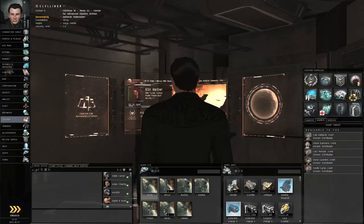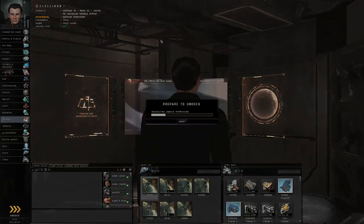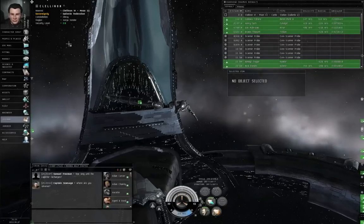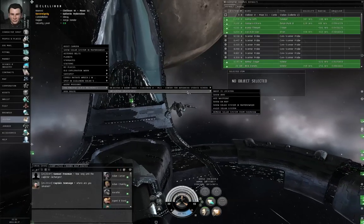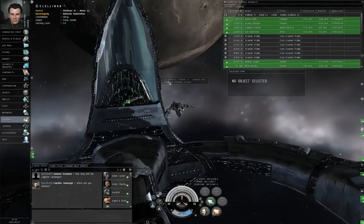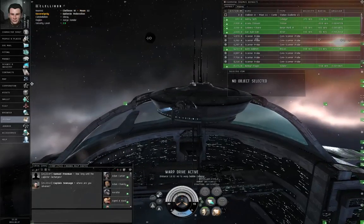Let's undock. Right click an empty space — the pacifist encounter dead space — warp to location. Warp drive active.